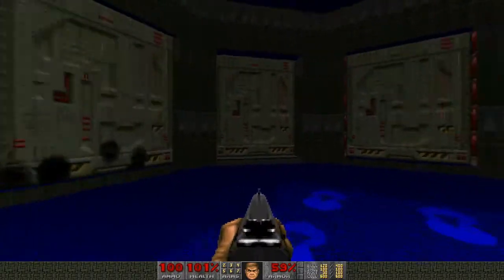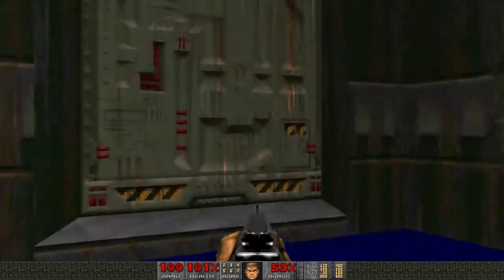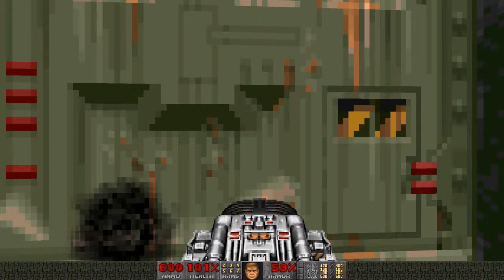Here's the room we just came from. We've already been in the long corridor too, so it's the final room then. Let's switch to our brand new weapon — the BFG — with full ammo for it.